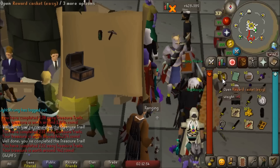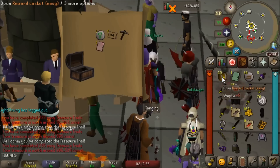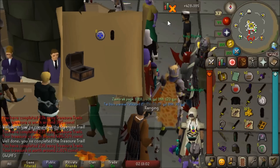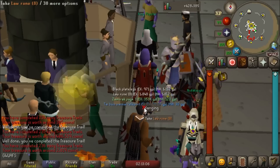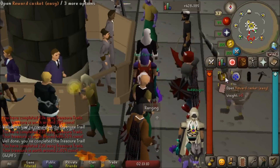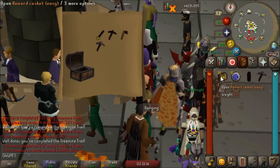There we go — bronze kite shield g is pretty good, 40k, not too shabby. Another Bob the Cat shirt, the coif, and a zami page — that's 400k right there, not too shabby. Why is that on the ground? Oh my god, I thought someone started dropping some bank loot on the ground, but that was just me. So we probably want to pick those up. We got like every black item in the game — not too shabby.